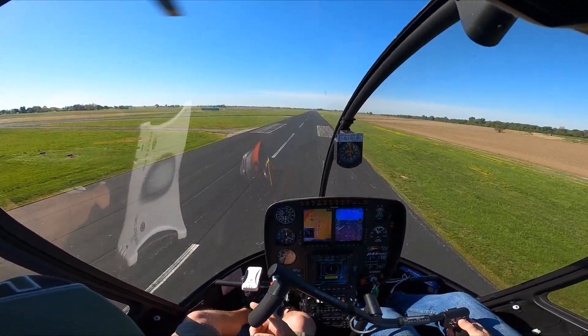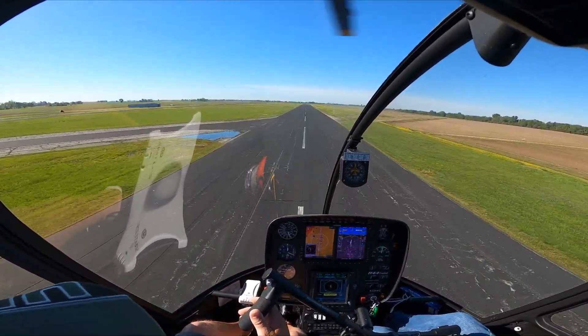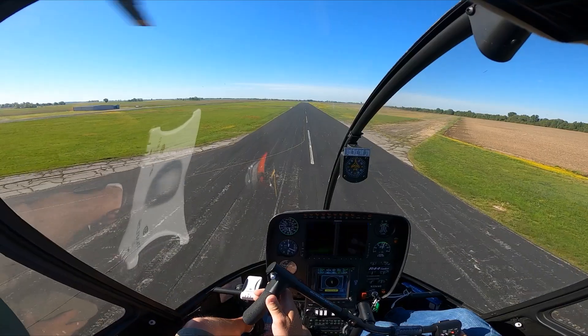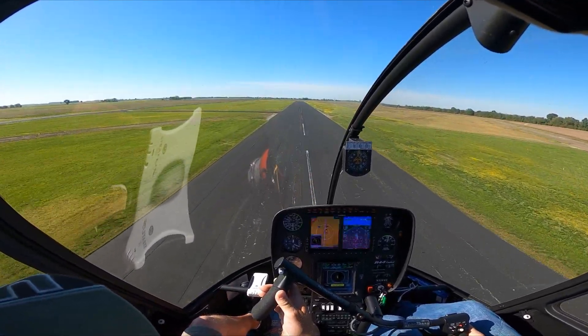Alright, let's slow it down a little bit. Actually, let's go around. Let's go ahead and execute it out — take off. You have the aircraft. I have the aircraft. 334 Whiskey Charlie's on the go, 18, re-entering the pattern on the left side, Dexter.